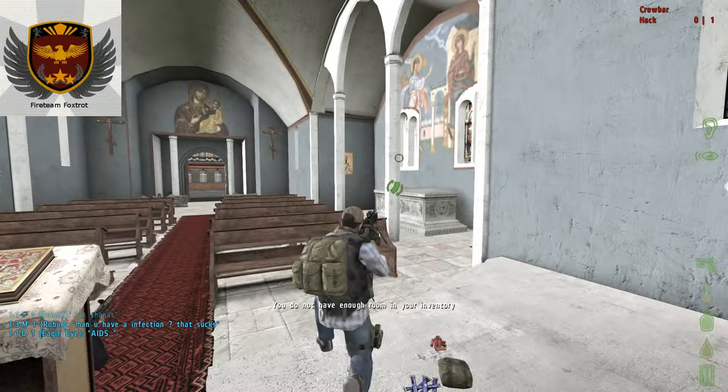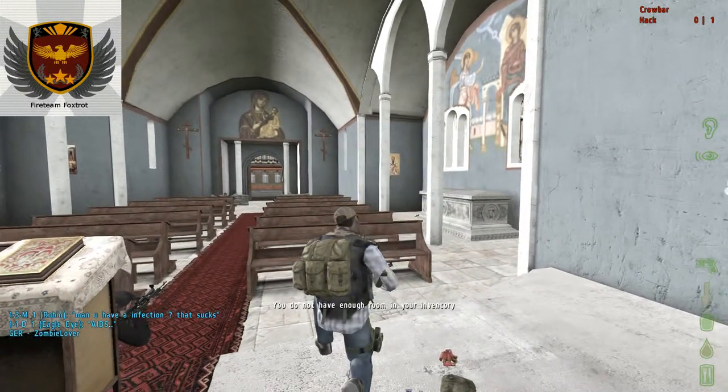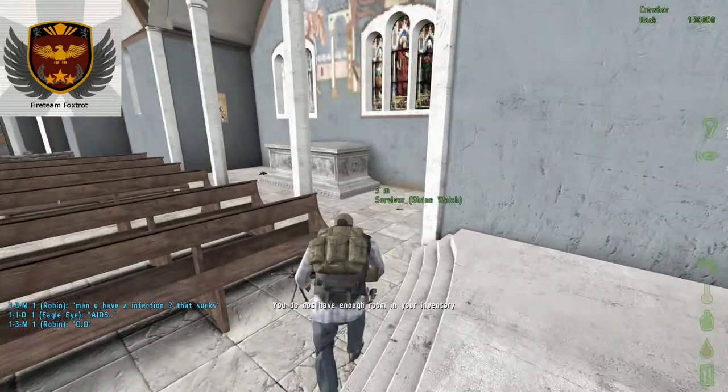All you have to do is press F, and if you look at the top right, there's a crowbar hack up there. That's not hacks as in cheats — that's hacks as in you hack things to death.